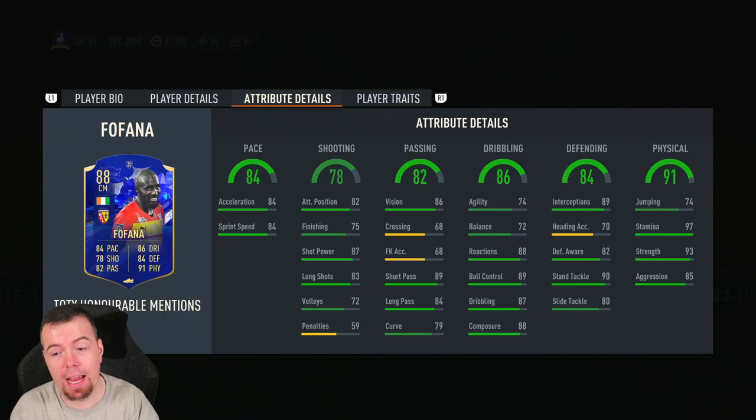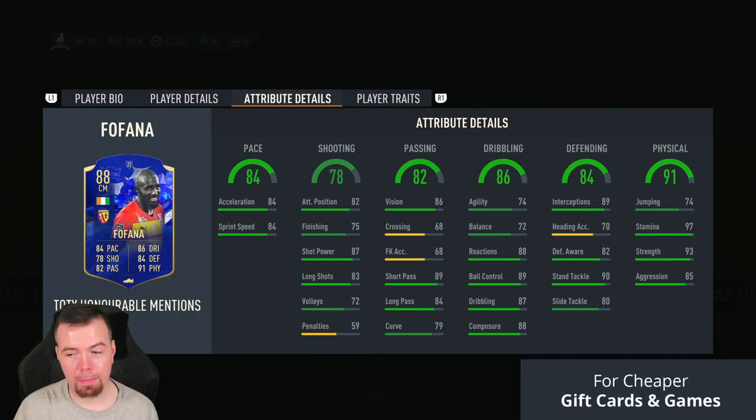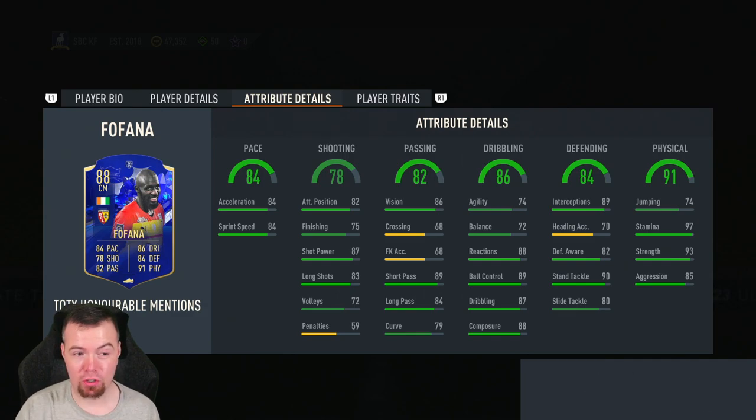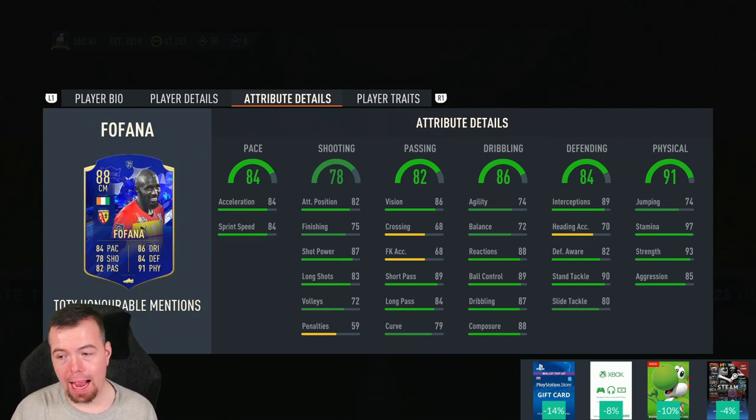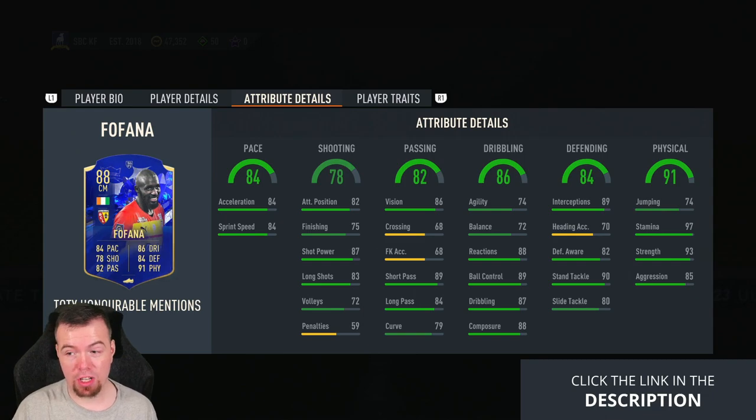84 acceleration, 84 sprint speed, 82 positioning, 75 finishing, 87 shot power, 83 long shots, 72 volleys, 59 penalties. 86 vision, 68 crossing, 68 free kick accuracy, 89 short passing, 84 long passing — not the greatest but still. 79 curve, 74 agility, 72 balance — that's pretty poor, I thought it would be about 80. That's quite a drop for a midfielder, quite low — you'd expect that on a centre-back. 88 reactions, 89 ball control, 87 dribbling, 88 composure — they're okay but not amazing, I thought they'd be in the 90s.